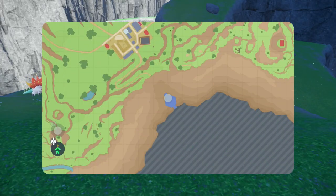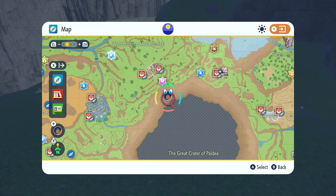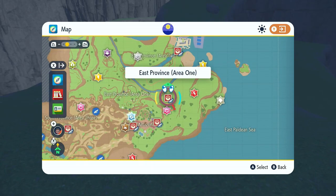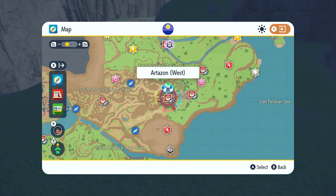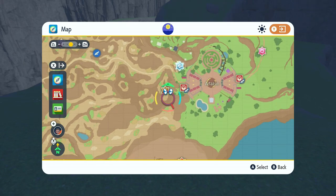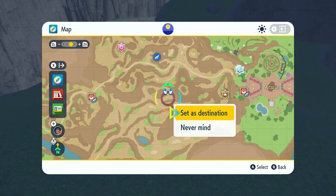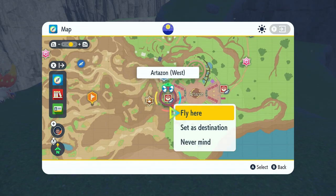Step number three: open up your map once more and head straight to Artisan West. In a straight line to the left, put your flag down as demonstrated in the video — that is where you will find the Iron Defense TM, which is also required for this moveset to work.